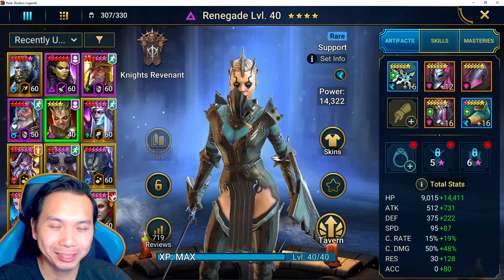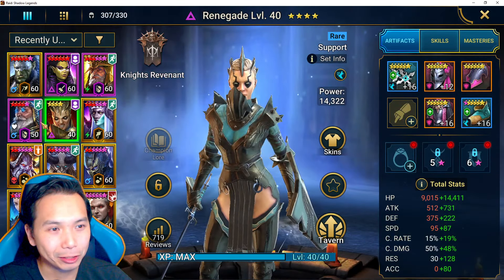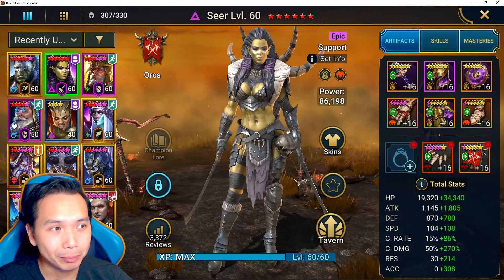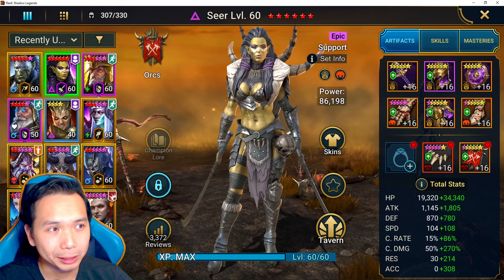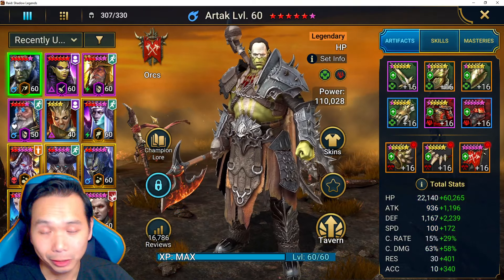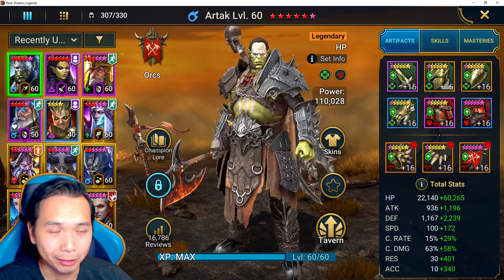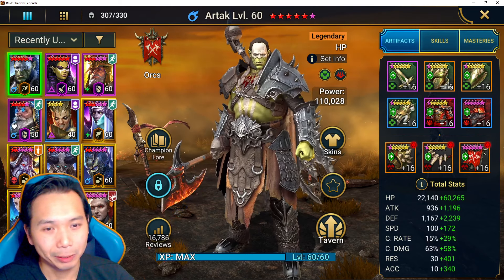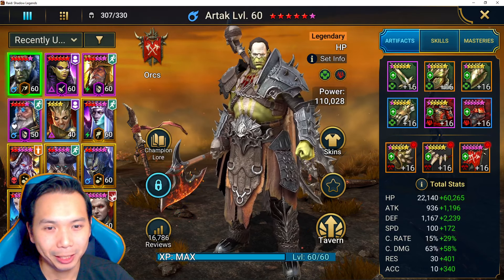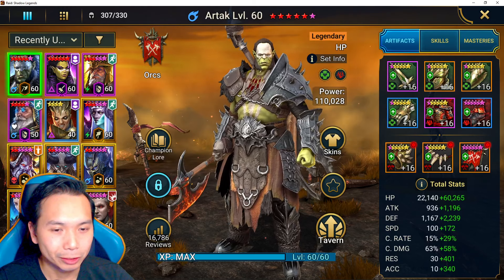So there you go, guys — this is an incredible free-to-play team with very low investment necessary. His Seer is a hard carry and you're going to invest a lot of resources into your Seer for dungeon waves, and of course Artak is well-geared — but you're going to invest heavily in Artak anyway since he's probably the best legendary you have. Anyways, hopefully you enjoyed the team. Thank you to Moose for letting me showcase on your account. If you like the content, hit that like and subscribe button and let me know in the comments below. I'll see you guys in the next video.